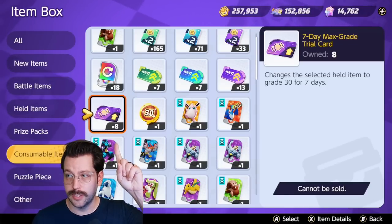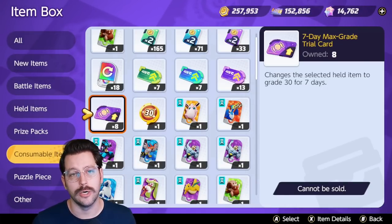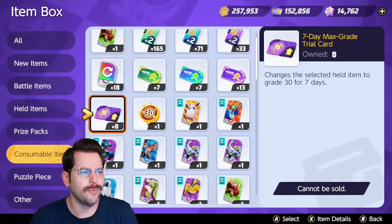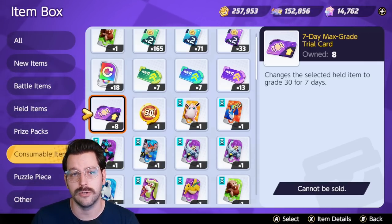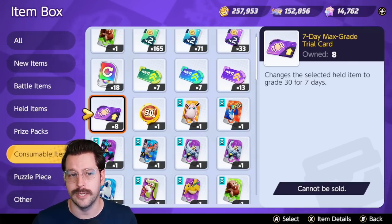You are also at some point given seven-day max grade trial cards, where you can upgrade a held item to level 30 for seven days. I don't really use these — I don't find much use in them in general — but if you just want to try an item at level 30 for a few days to see what it looks like, you could do that. If that stops you from spending the super item enhancer, I will definitely recommend it.